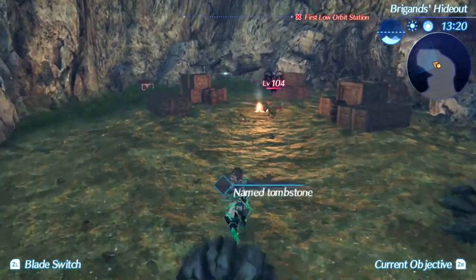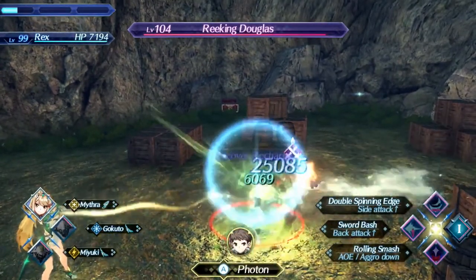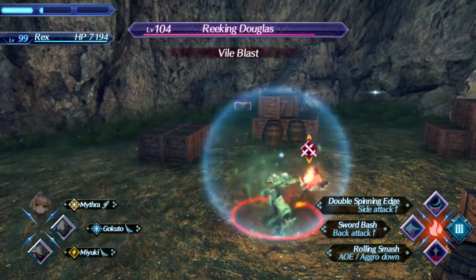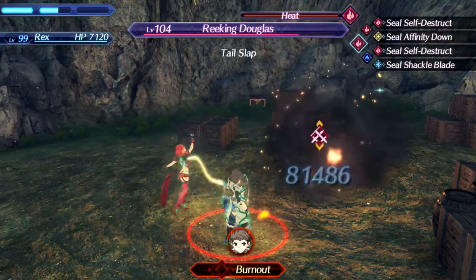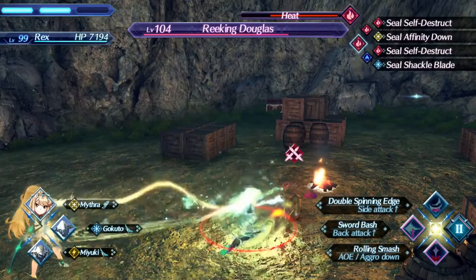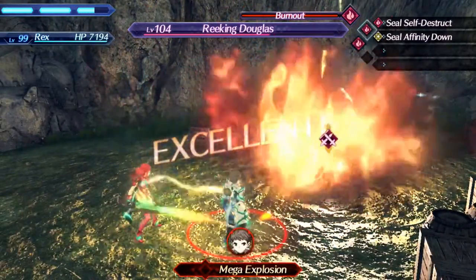Here we are in the Brigands' Hideout in Gormott, ready to take on Reeking Douglas. We already do quite a bit of damage here with just Double Spinning Edge and we haven't even started using our specials yet. You want to chain every attack into each other to get that High-Tech Eyepatch bonus damage, which is basically like a times-2 damage increase — it's actually insane. And there's Pyra's level 3 blade special doing a lot of damage, and that's just the start — we're going to do even more damage with this level 2 combo.